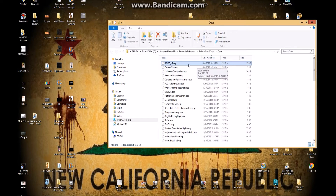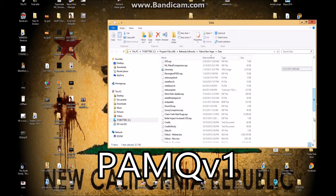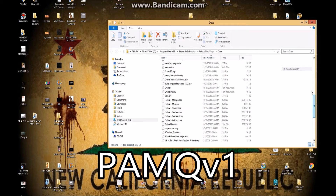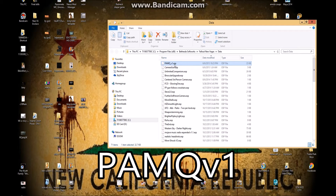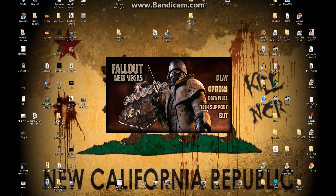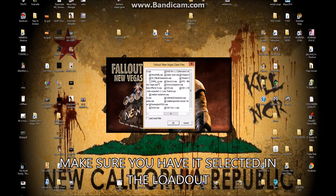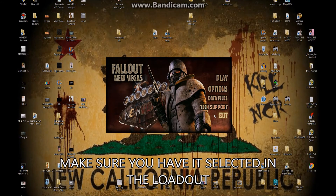This is the file inside of data — PAMQV1 — that's the ESP mod that you're going to drag into your data folder located in Program Files, Fallout New Vegas. When you open up the launcher, make sure you go to Data Files and check the box so it's selected in the load order.